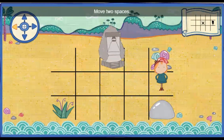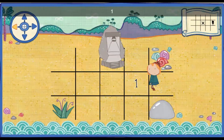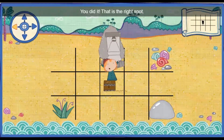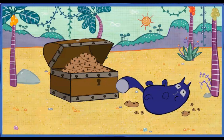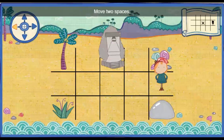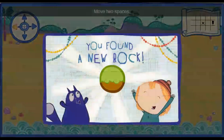Move two spaces to the left. One. Two. You did it! That's the right spot. Oh, you counted just right.